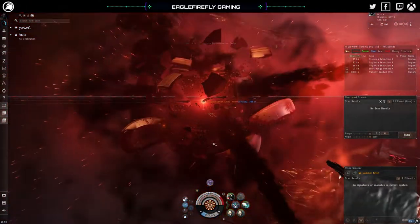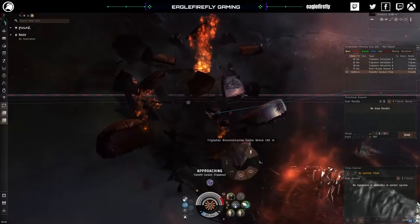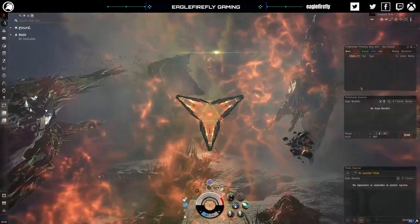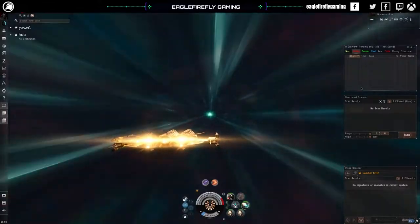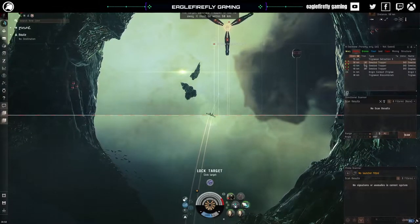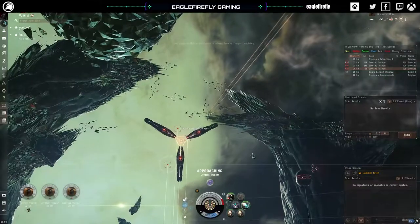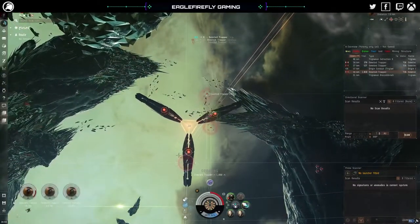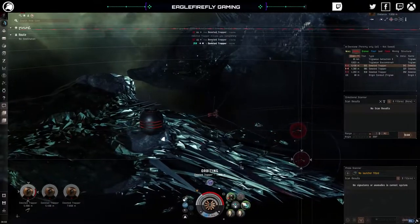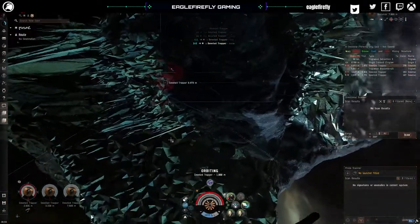The Marshal obviously causes problems — I wouldn't say it stops us completing the room, but it just hampers our ISK per hour. I want to get into trying T5 and T6 — I've probably only gone up to T4 and I haven't run Abyssals for a little while. I do enjoy the Abyssals; I'm just not that great at them in all honesty.